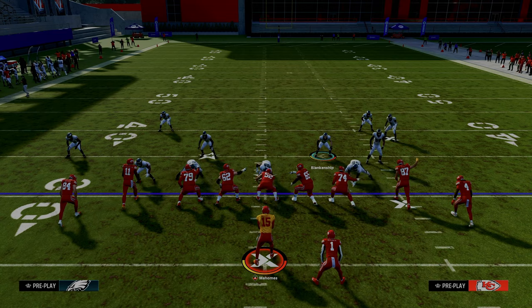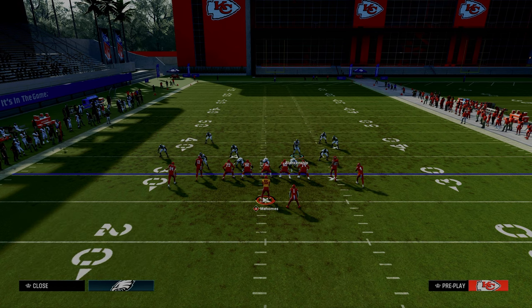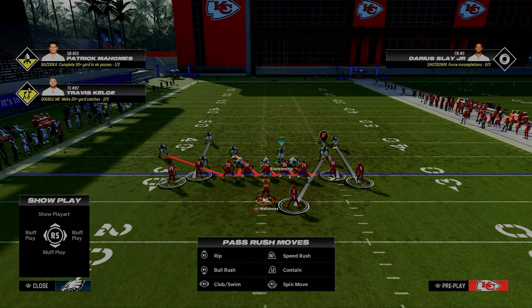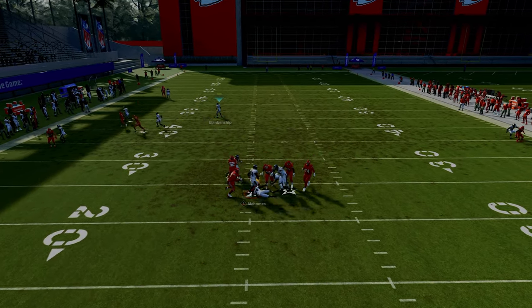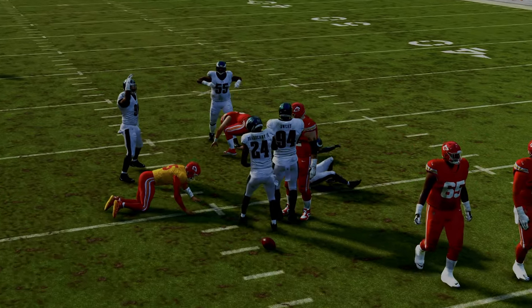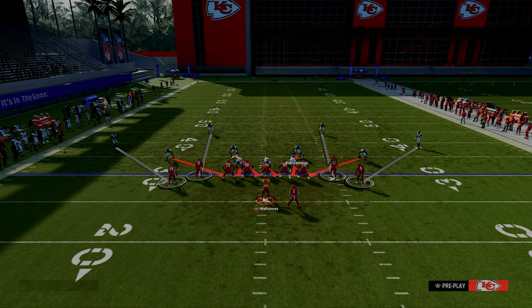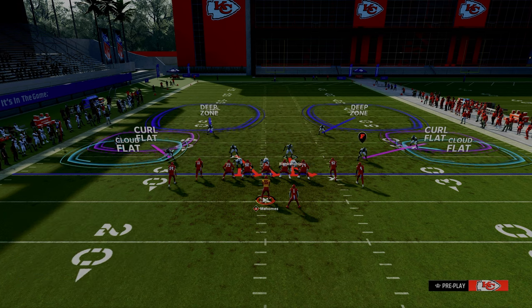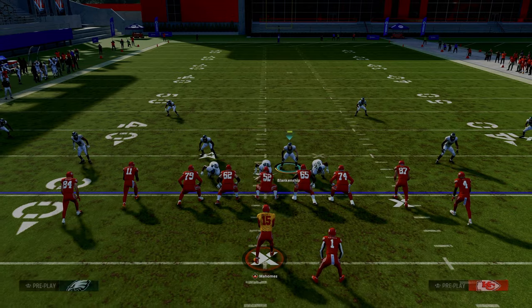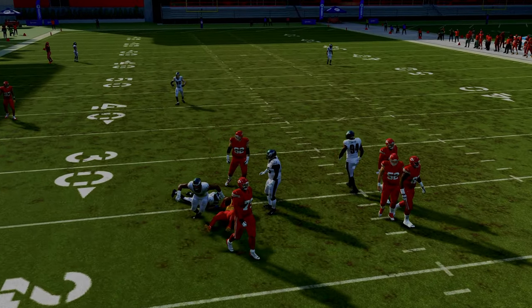To set this up against Tight, again pinch the defensive line. Then what we want to do is blitz the outside corner on the compression set and man up the slot corner. You can see what the play art is going to look like — and you're going to get the same result. Typically against Tight you actually get a little bit better pressure. Another way to set this up against Tight is to base align your defense, pinch your defensive line, and then create some really cool double flat coverages or whatever coverage you want to create behind this blitz. This makes the 4-man a pretty consistent way to get really good disengages and A-gap blitzes.